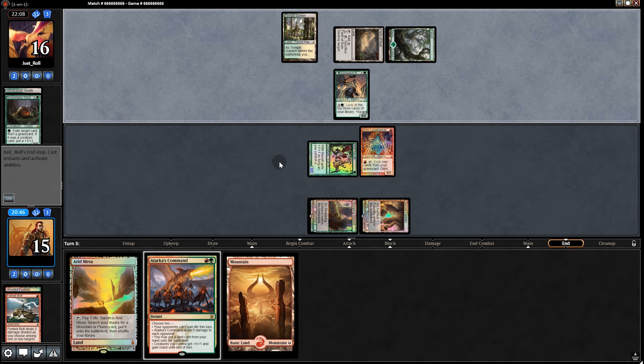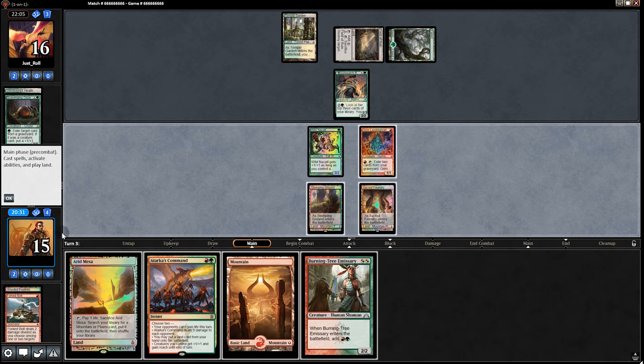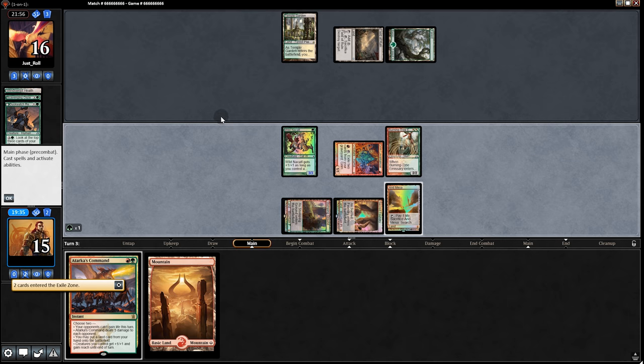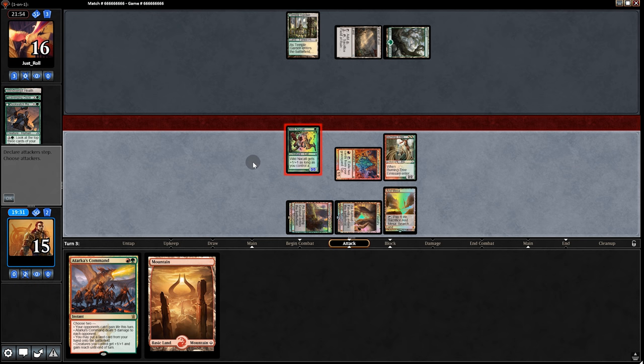Duskwatch — okay, so they are Devoted Company. I think it's a bait to try and get the Lavamancer to fire there. I think we go for it anyway. So we go Burning Tree Emissary, and with the mana it produces we'll kill the Duskwatch with Grim Lavamancer, then swing for three.